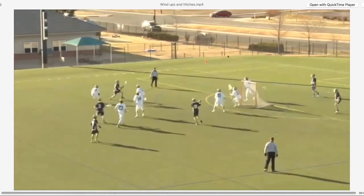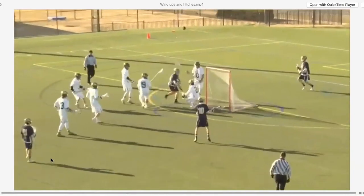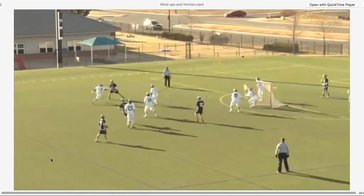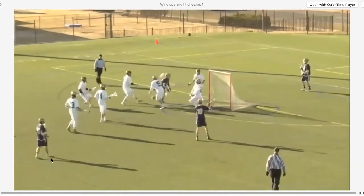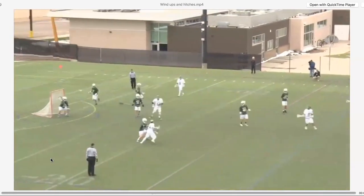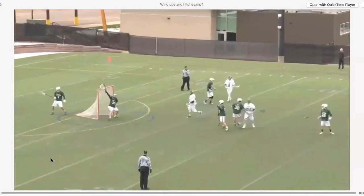The hitch move can be done off the dodge as well. You can see here a little split dodge underneath, moving into a hitch. It turns into a little bit of a face dodge — hitch and go to a physical dodge.